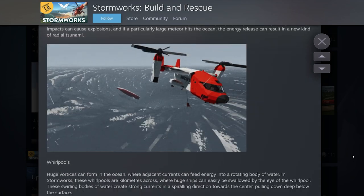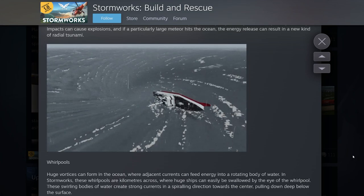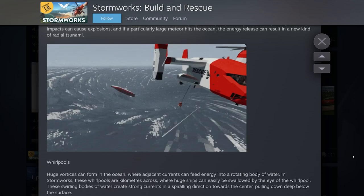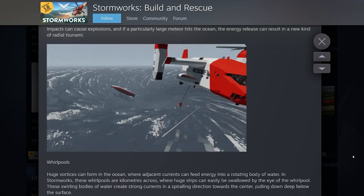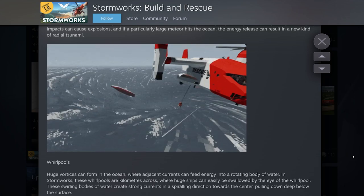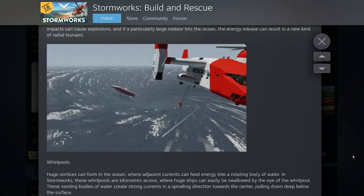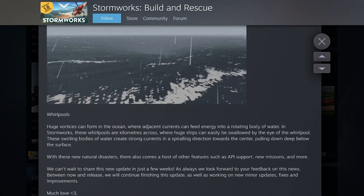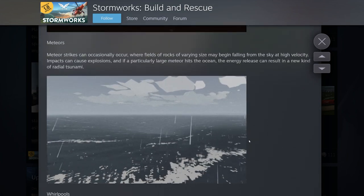Next is whirlpools — another one I wasn't quite expecting. Huge vortices can form in the ocean where adjacent currents feed energy into the rotating body of water. What I really want to point out is that the whirlpools are kilometers across. That's big — I'd love to see a big cruise ship get eaten by one. There are a lot of possibilities for missions, multiplayer, and sinking ship survivals. They don't have pictures of the new improved tsunamis yet, so I'm curious what they mean by that.